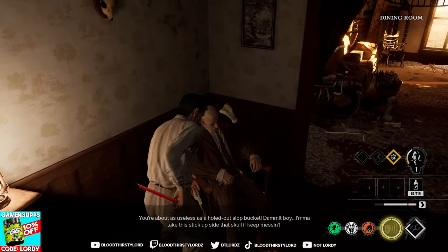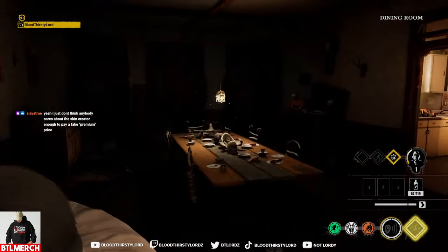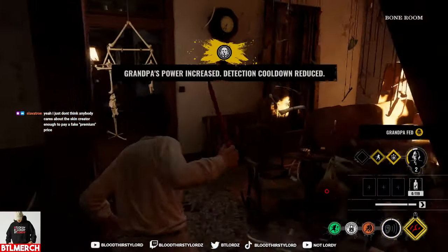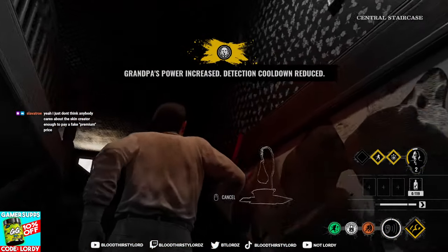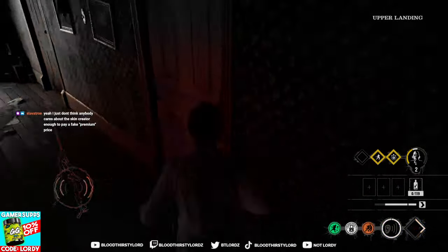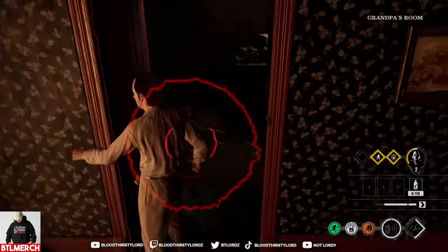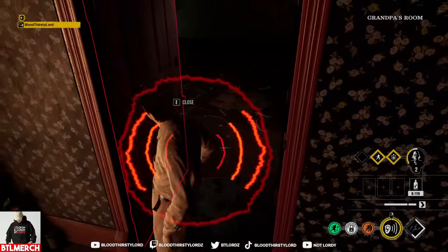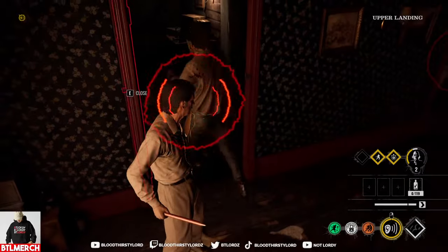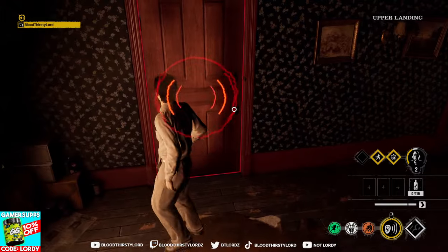We've got our Grandpa active but can't even use it right now. Hey, come upstairs - I need help upstairs. Lock this door for me - go the other side, latch it. I'll try to barge through it and see how strong my barge is.